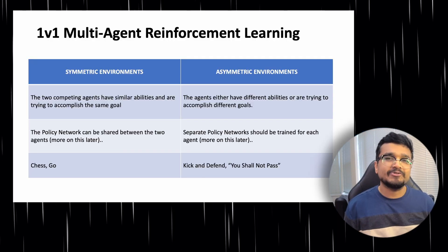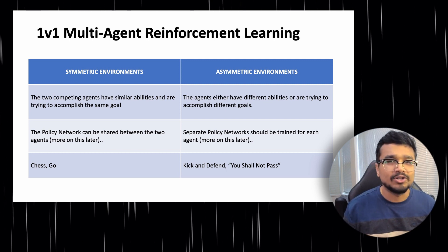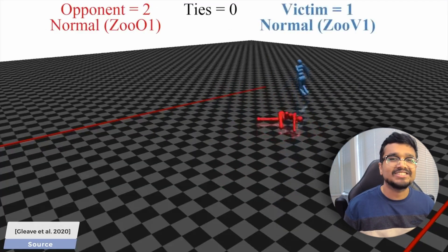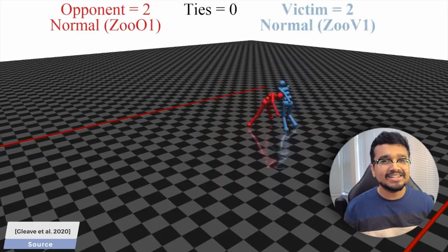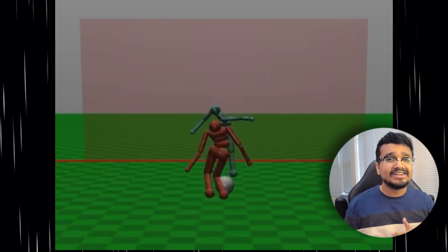In asymmetric environments, the agents either have different abilities or are trying to accomplish entirely different goals. Examples are OpenAI's 'You Shall Not Pass' environment where one agent tries to reach the goal line and the other tries to block it, or the kick-and-defend environment where there is a kicker and a goalkeeper.